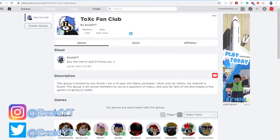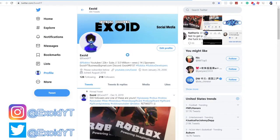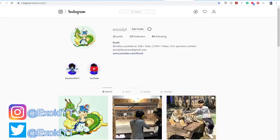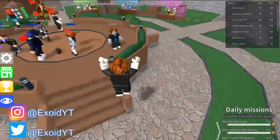Also go ahead and join my group right here and buy the merch because I friend every single person who buys my merch. So if you guys buy the merch, I'll send you guys a friend request as soon as possible. Also go ahead and follow my Twitter right here, xwithyt, and my Instagram right here, xwithyt, because I give Robux gift cards away, but you guys have to follow and subscribe.